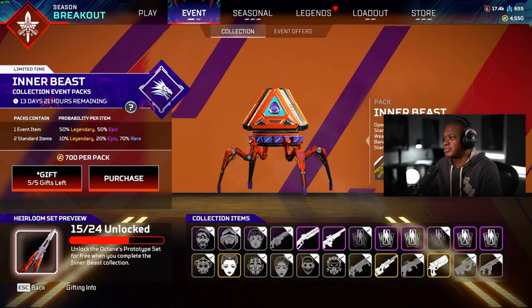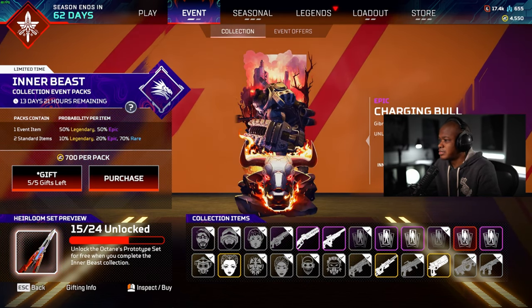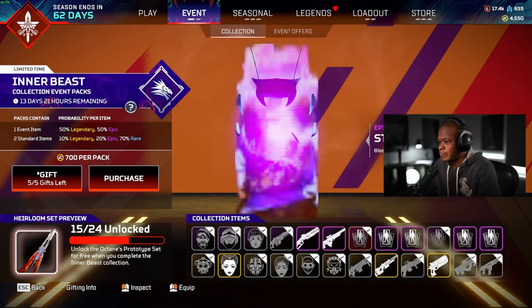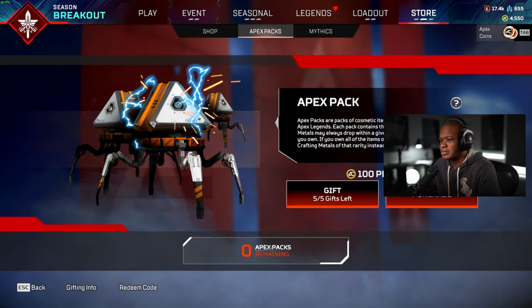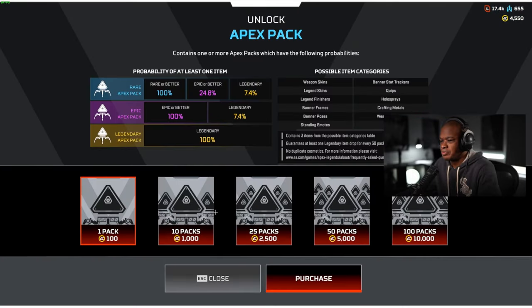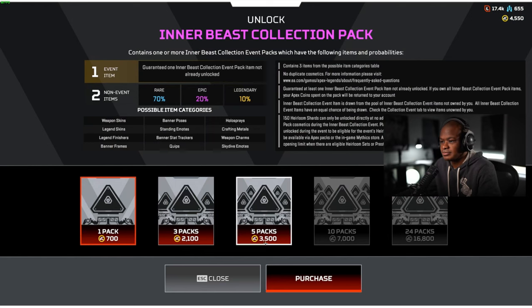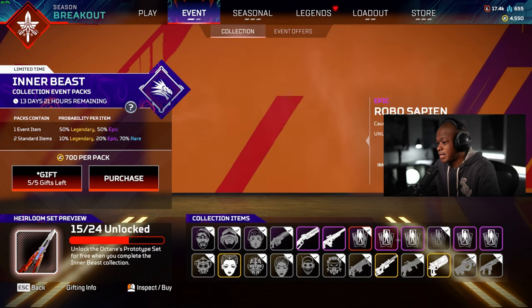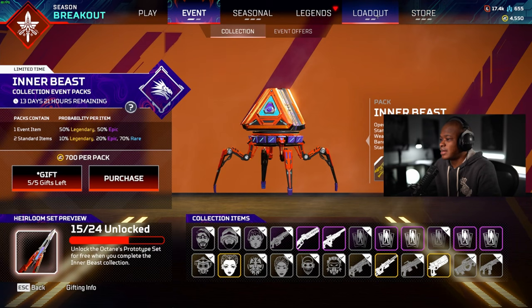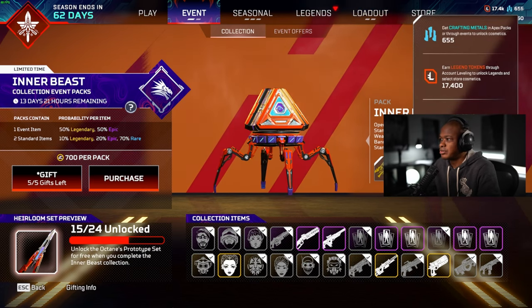We got 655, but we got 4,450. So what we'll do, we can still knock out some of these. What I'm going to do is probably buy a little bit of regular Apex packs. If we bought 10 packs for 1k — wait, how many packs do we need? I definitely want this wingman skin though. It's a good chance that we'll get a lot more crafting.